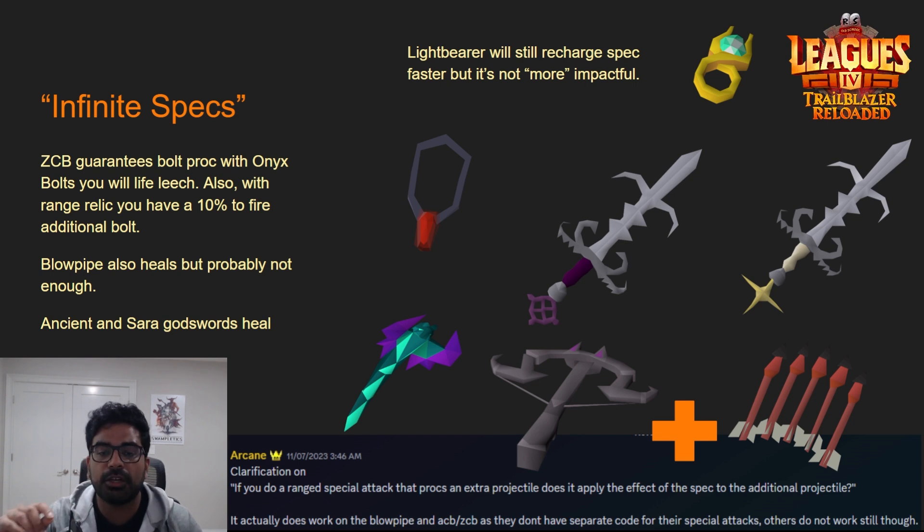Mod Arcane clarified that specs can also fire an additional projectile, and if your hit guarantees a proc, that applies to following projectiles as well. So when using the Xeric's Crossbow spec, if you hit that 10% chance to fire an additional bolt, you'll life steal twice as much. Life steal amounts are around 25 HP max for the Ancient Godsword, and up to 25% of damage dealt for other items. The Blowpipe won't hit very hard since darts are all about speed, not damage.